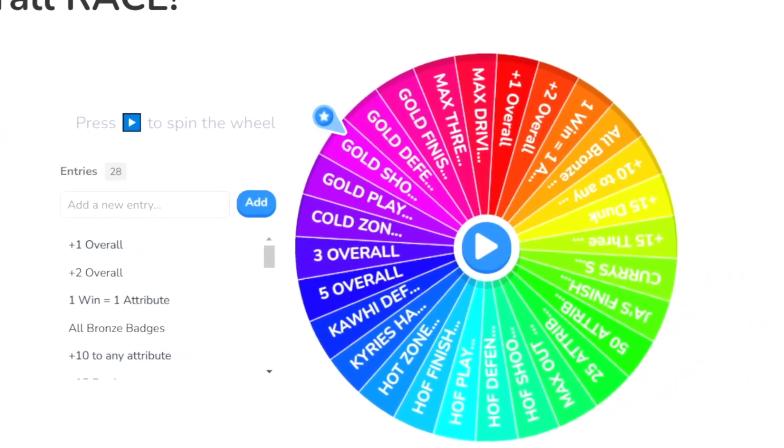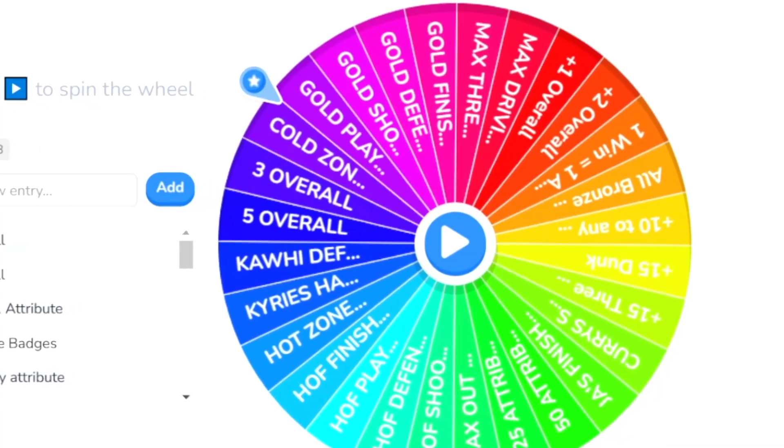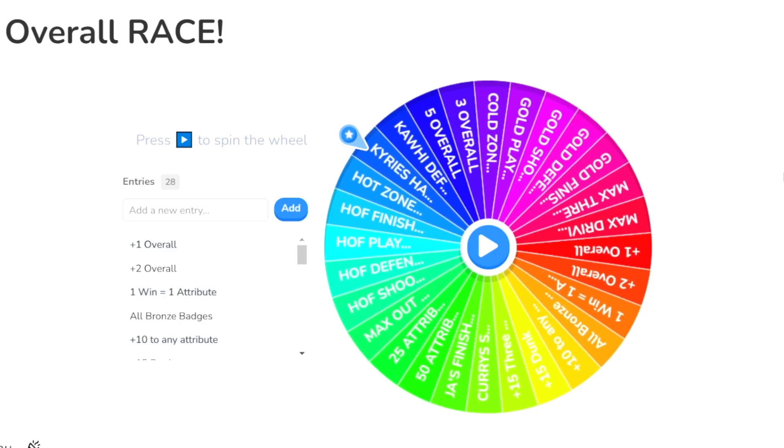This wheel has a ton of great things like plus five overall, hot zones everywhere, and Hall of Fame badges everywhere — and this wheel is going to be the deciding factor of who can hit 99 overall the fastest.